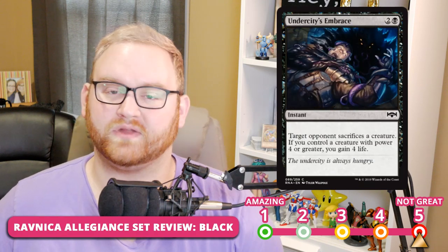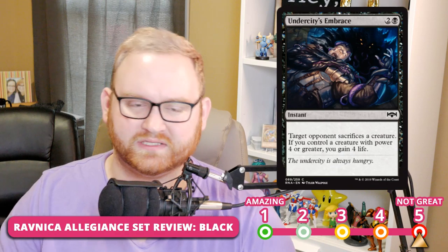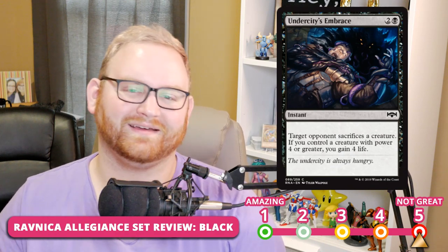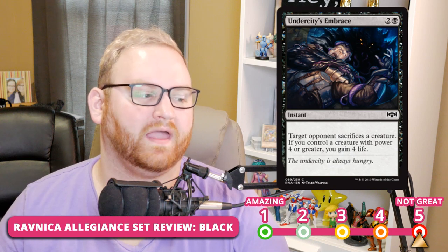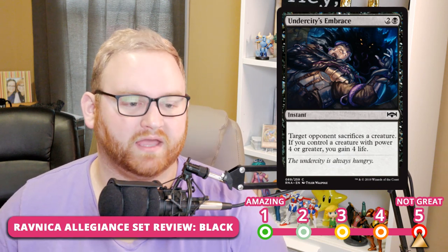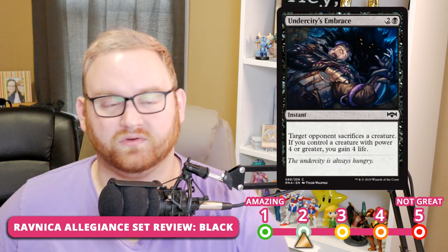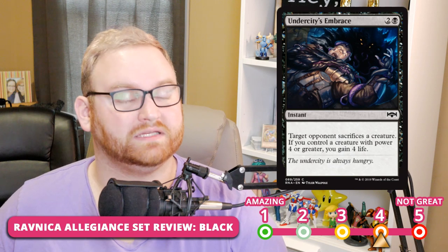Next up, we have Undercity's Embrace — a 3-mana instant. Target opponent sacrifices a creature; if you control a creature with power 4 or greater, you gain 4 life. Basically Plague Crafter at instant speed. I really like how these conditions do separate things. For Draft and Sealed it's a solid 2. I initially put it at 5 for Standard, but thinking about it more, it's probably a 3 or 4 — it can replace Plague Crafter at instant speed against things like Carnage Tyrant, which are really difficult to deal with in Standard.